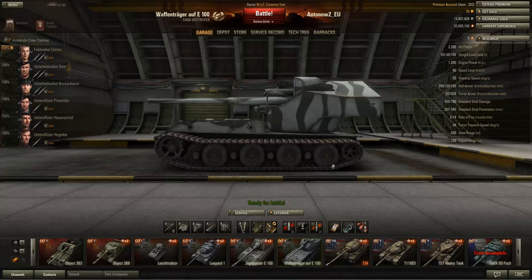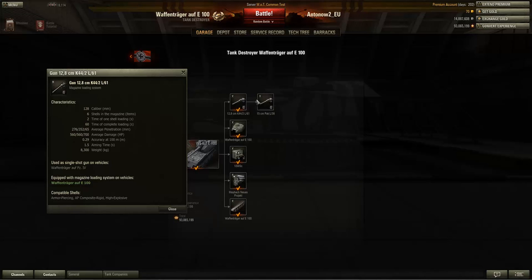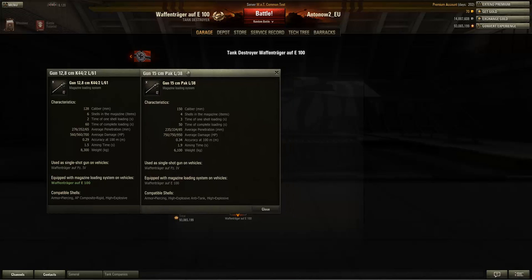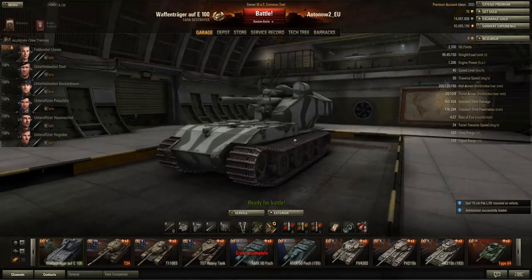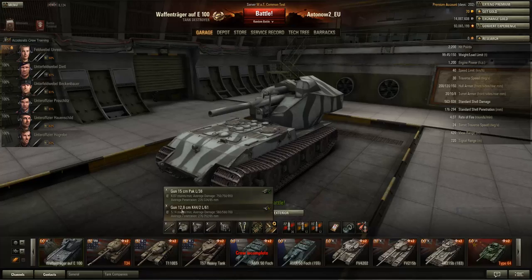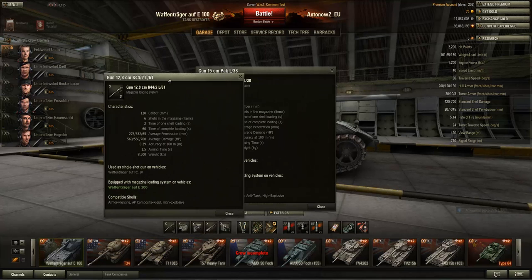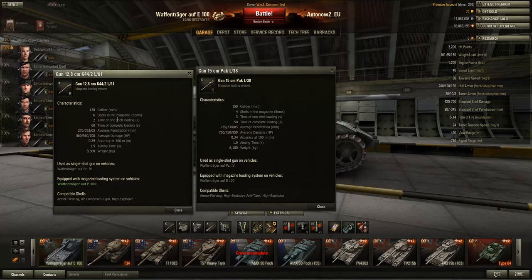Now we come to the guns — you've got a choice of two on this tank, both pretty amazing. You've got basically the same choice as on the E100 but in tank destroyer versions, and amazingly they've got autoloaders. This is the 150mm gun and this is the 128mm gun. The 128mm gun has six shells in the magazine while the 150mm has only four.